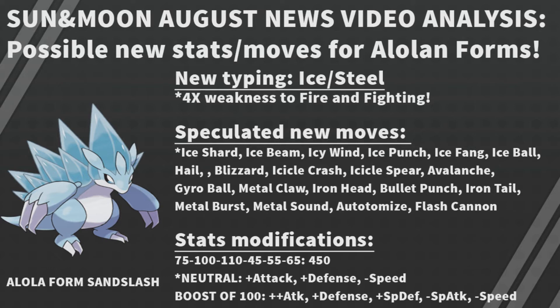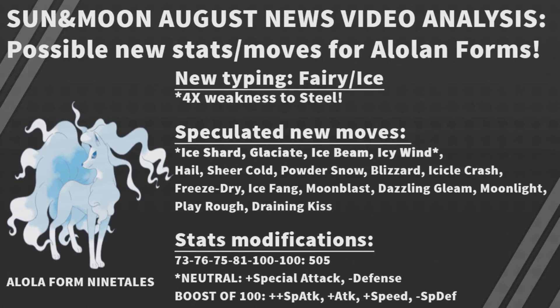What do you think about this configuration for Sandslash? Let me know in the comments. Next up: Alolan Ninetales. It has a four-times weakness to Steel because it's a Fairy and Ice Pokemon. I tried to translate from Japanese in the trailer to identify moves, though I can't be 100% sure. My prediction for confirmed moves is Ice Shard, Glaciate, Ice Beam, and Icy Wind — we actually saw Vulpix use Ice Beam in the trailer, so Ninetales will almost certainly learn it.